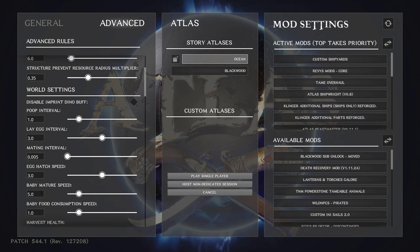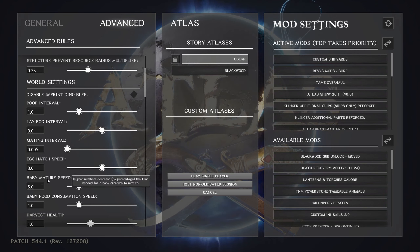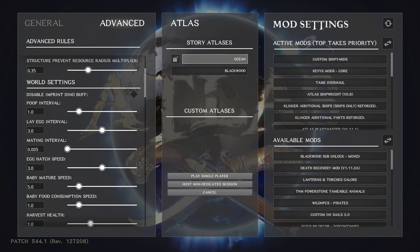If you want it to take longer, cut it back; if you want faster, bump it up. I've run it at 10 and an elephant just kind of balloons up really fast — kind of silly looking. At 5, I haven't had any animal I bred die from starvation before reaching juvenile stage when I was away. Baby food consumption speed — I've got that at 2.0, just to make sure they're eating.